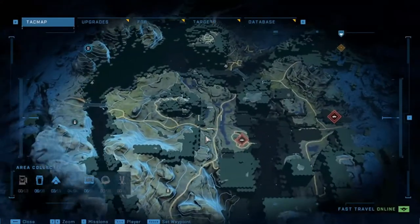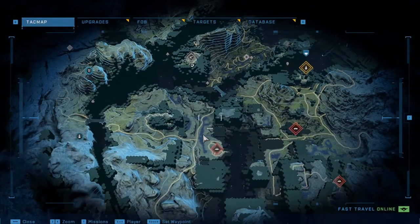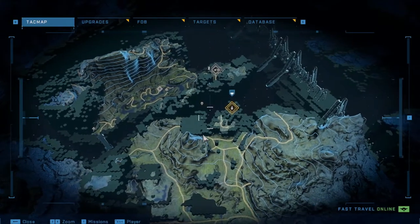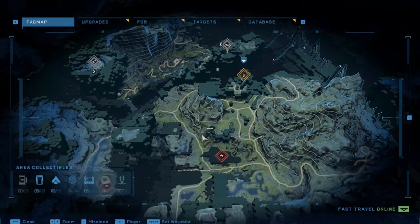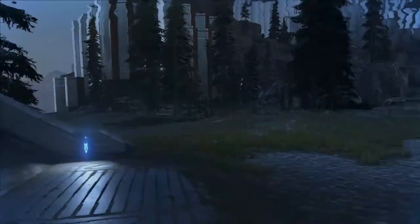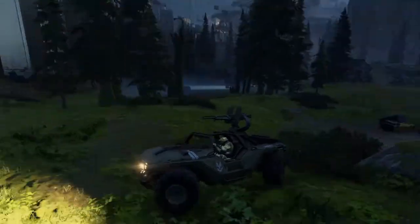After the cutscene, make your way back - there will be a warthog if you need it near where the Spartan Core was. Map out your route to the northern spire. If you have the banshee you're set, just make your way over.